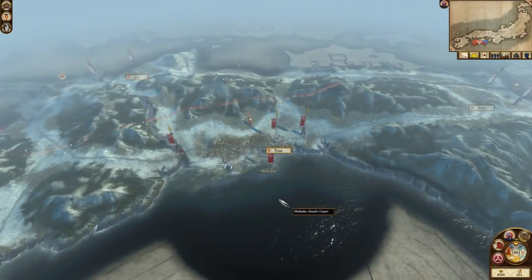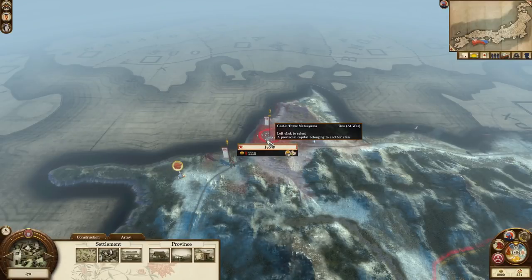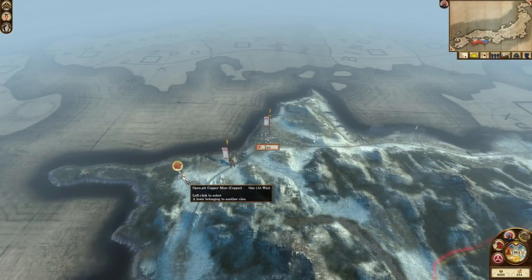That brings us to your neighbours, of which you technically only have two. To your north in Io are your current enemies, the Ozu. Io has meagre soil, but it does have a port and a copper mine, so it will certainly be a town worth having.